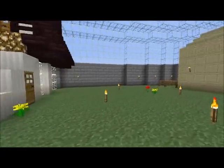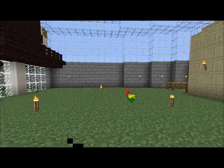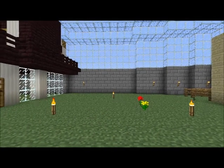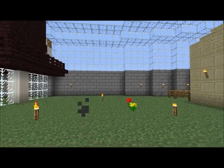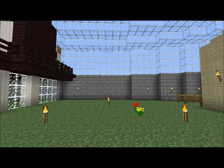Over here, there once was a sort of pillared structure that one of our other players used to use as his home. But since he is no longer part of the faction at the moment, his house has since been removed. If he decides to rejoin, we'll probably rebuild his house, maybe even make it out of something even better.